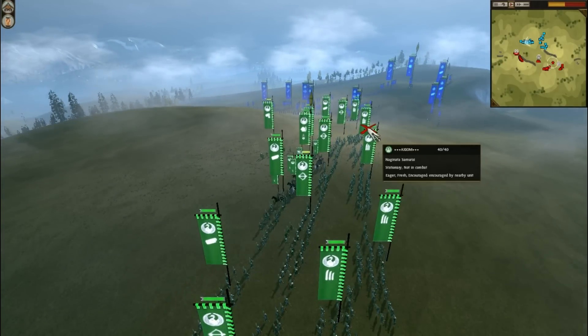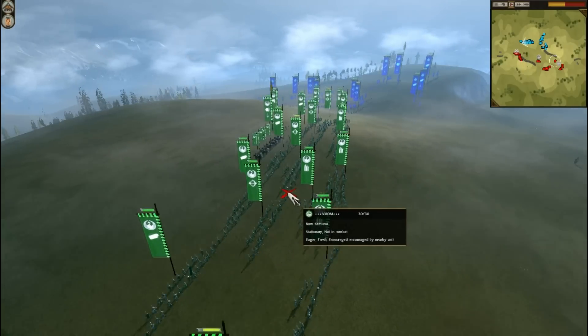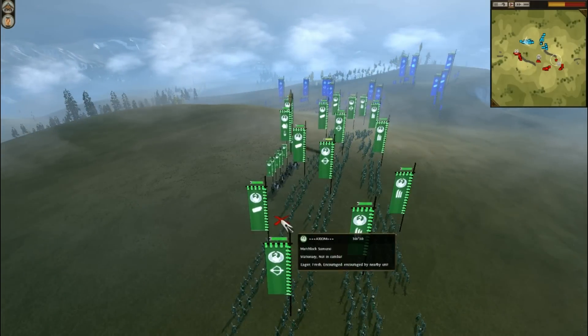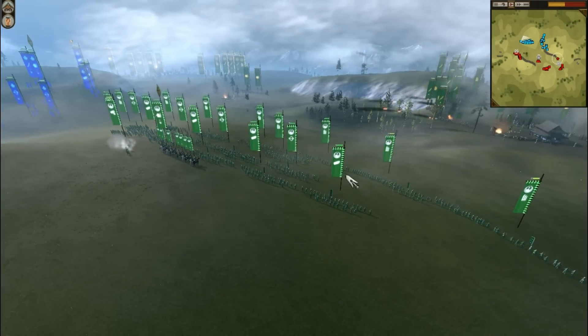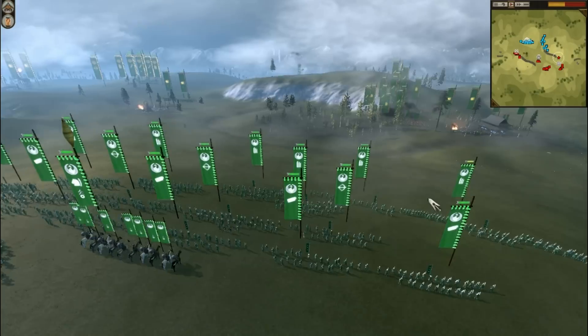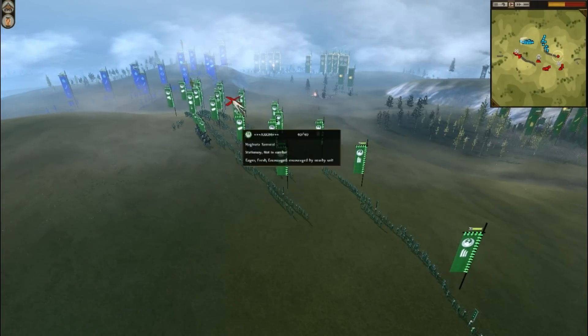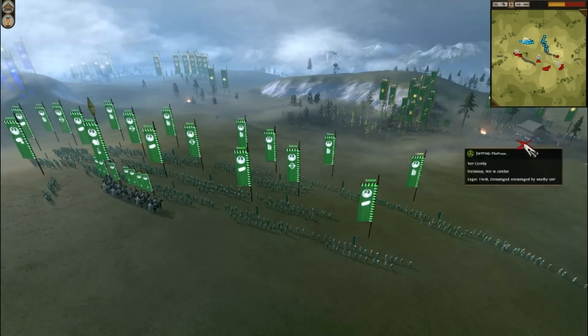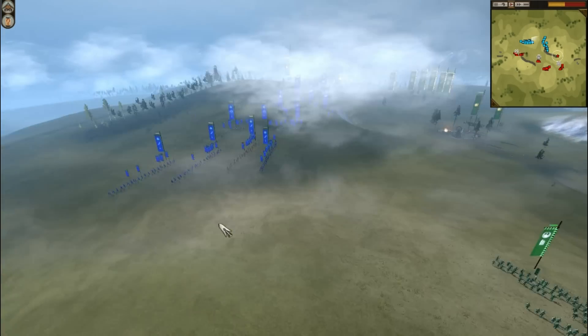So the Matsuda player is going for the strategic points in this battle. Their opponents today have large armies — Axiom at least has a lot of Naginata Samurai, some Boat Samurai behind them, and at the back, Matchlock Samurai. He's also got some Fire Rockets. So this army is very heavy on gun power.